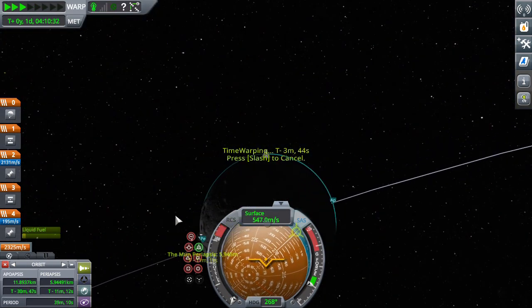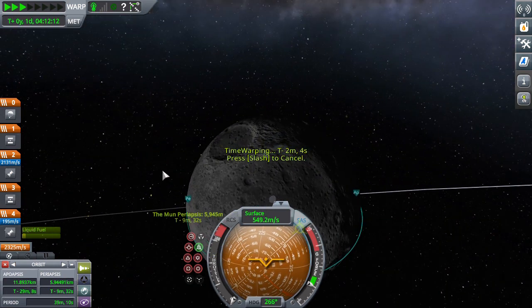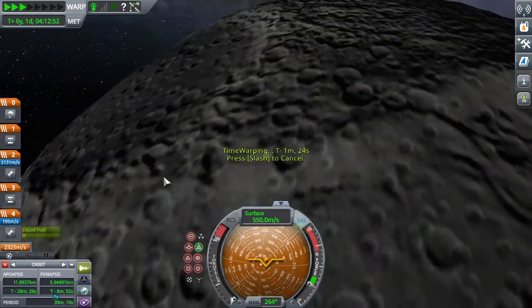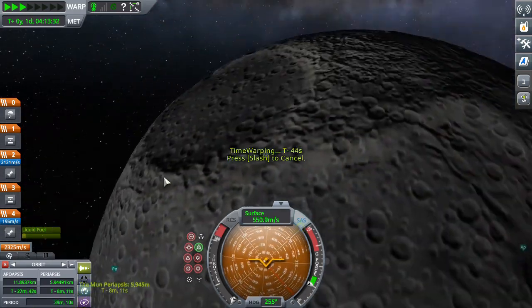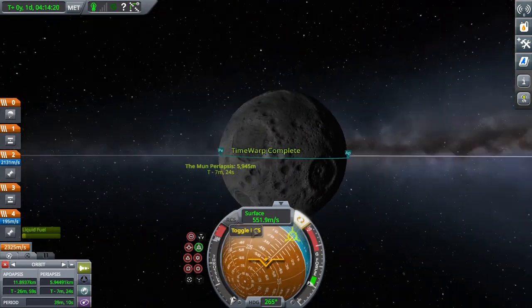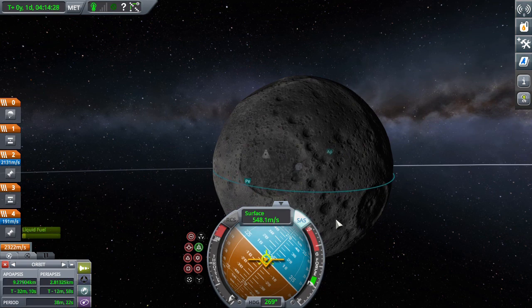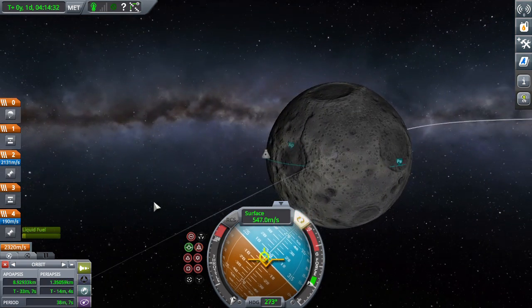You want to try to aim for a location that's somewhat flat — like a crater, for example. Craters are pretty flat most of the time. Just not the rim of the crater, because rims of craters are super sloped and it'll make your craft fall down.